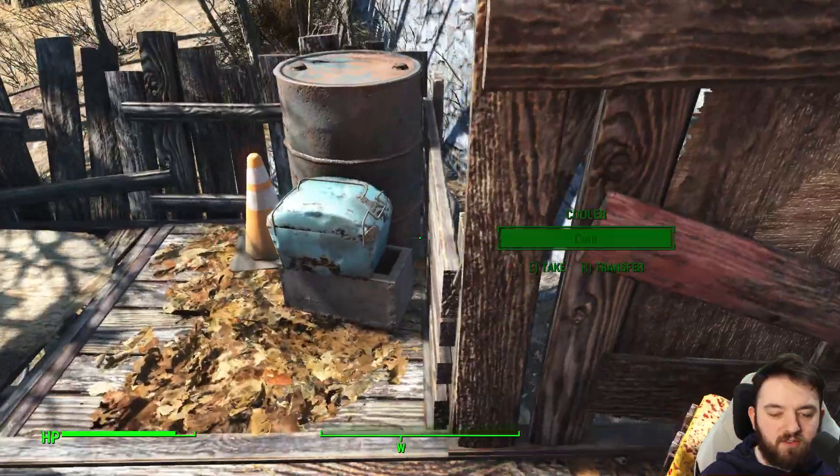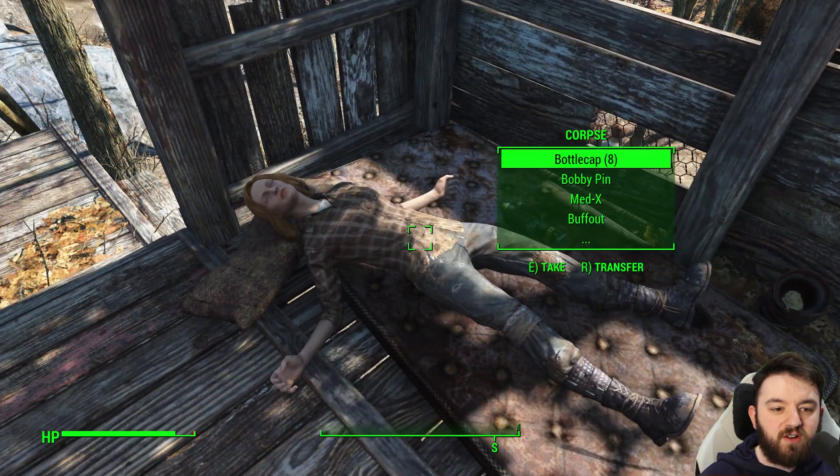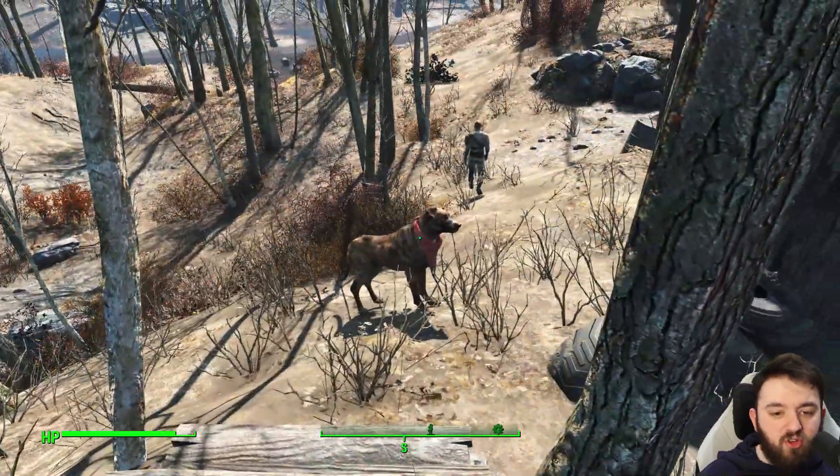you can find a wee chem box, a cooler, as well as an ammo box. And the main feature here is this corpse, which tends to have a good few items. It's a great starting point.